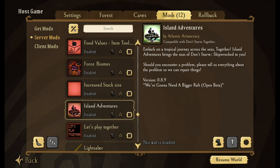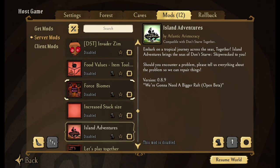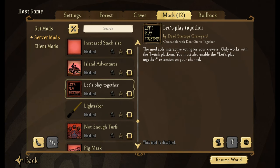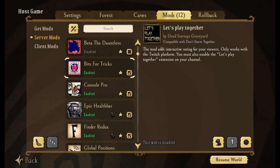Island Adventure — lets you embark on a tropical journey of the seas and play Shipwrecked. This is very similar to Tropical Experience. Let's Play Together — isn't currently working. I hope that it comes back, but it has kind of been replaced by Bits for Tricks.